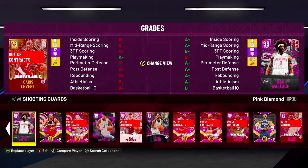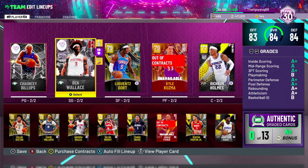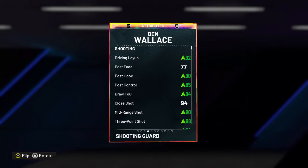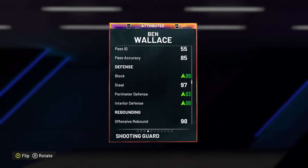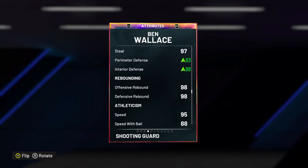Not only that, he actually has a duo, and it's one of the best cards in the game — Ben Wallace. He's a big diamond, one of the best in the game. His three-point shot — I gave him a shoe boost and it's an 88 now. It starts off like a 70, but you give him a shoe boost and that dynamic duo boost, he's amazing. His shooting is borderline amazing after upgrades, and defense-wise he's probably top 10 in general as a pink diamond.